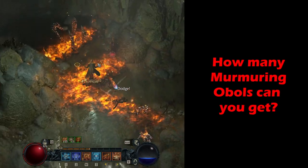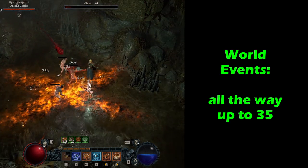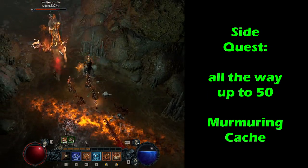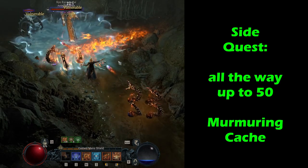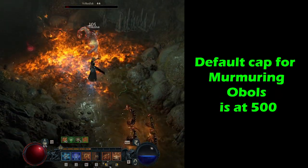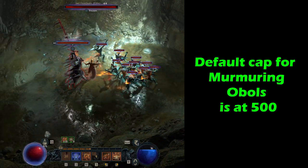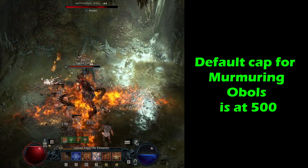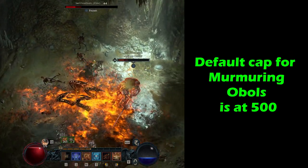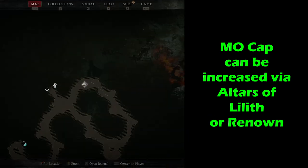How many Murmuring Obols can you get? By completing World Events you can be granted up to 35 Obols dropped straight from a chest. By doing sidequests you can get up to 50 Obols. Bear in mind, especially in the early stages of the game, you are capped at 500 of this currency. If you drop more, it will remain on the ground until you spend down below 500 and return to collect it. That 500 cap can be increased by finding Altars of Lilith and by increasing your Renown with each region.